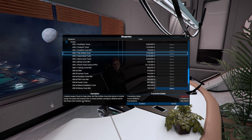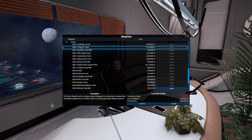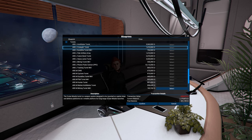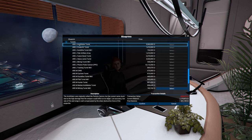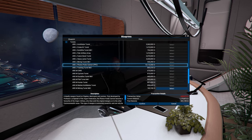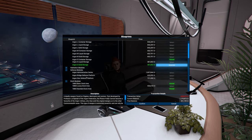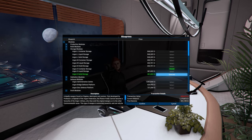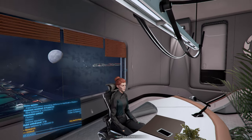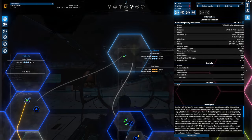It stops most missiles and fighters — interesting. This seems like a missile launcher: cruise missiles, annihilator — that sounds so cool. I'm very curious to see how they go. The photon pulse cannon — 13 million! Okay, that's expensive. So 531 now — I want to go back to my ship.